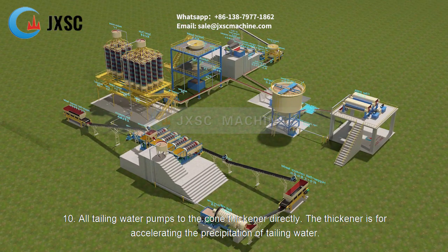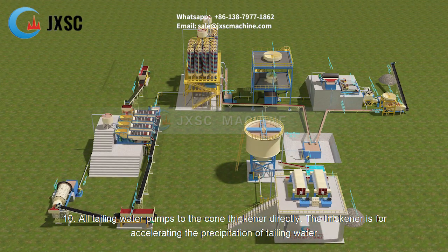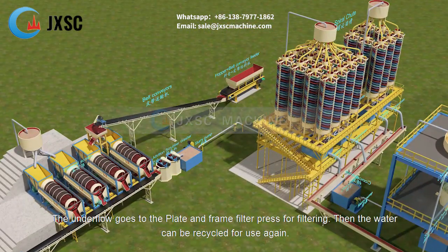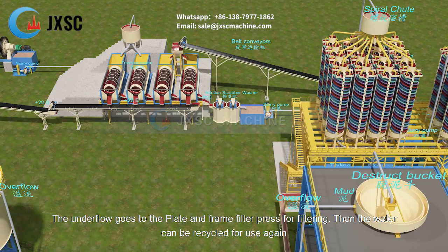Step 10: All tailing water is pumped directly to a cone thickener to accelerate precipitation. The overflow from the thickener flows to a clear water pool, while the underflow goes to a plate and frame filter press for filtering, allowing the water to be recycled for reuse.